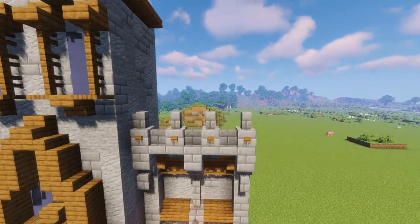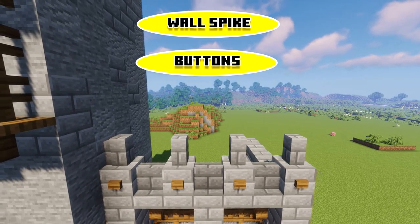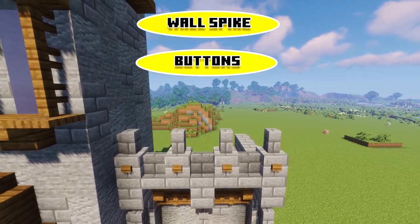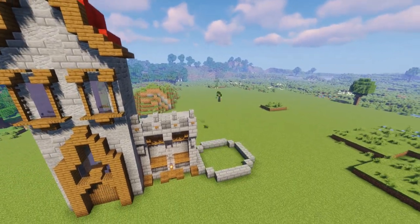We have two more tips. The first one is to use walls as the spikes on your castle, just like you see here, and to use buttons on the front as detailing. They're both really cool additions that help add more detail to your builds.